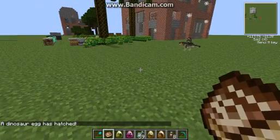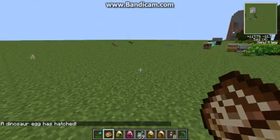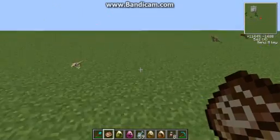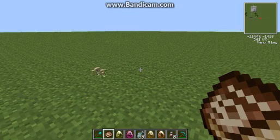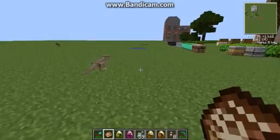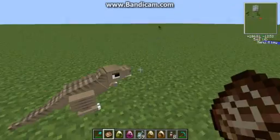Here is the spinosaur — you feed him meat and such. They all hatched at once! Here's the baby velociraptor running around — he can actually learn to open chests, so he's pretty smart. Here's the baby T-Rex.